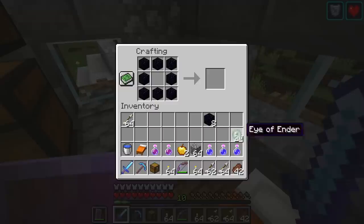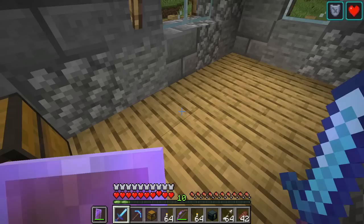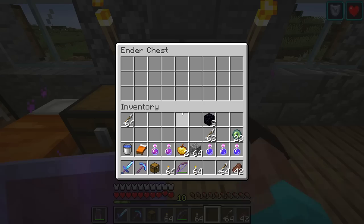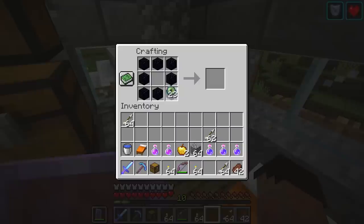This chest is made of obsidian and an Eye of Ender - it's called an Ender Chest. The thing about an Ender Chest is once you've got one, you can pretty much never lose your stuff again. I'll put the Ender Chest down - you can see it's got all this swirly, whooshy purple stuff going around it, and when you open it you hear this really deep growl.